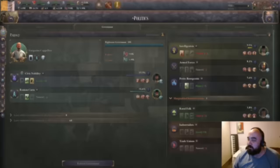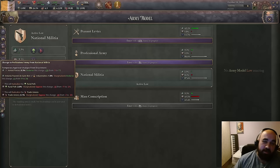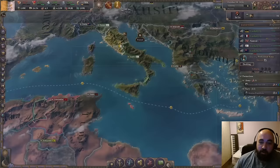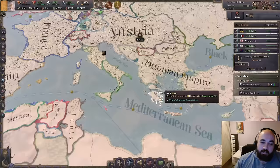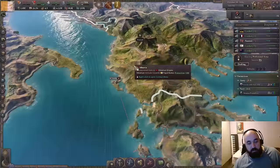Law change number two: we are going for professional army. Notably, we could have done this first because our landowner was a Jingoist before, but oh well. We will be going professional army, and then we will turn our eyes towards Greece — to avenge Pyrrhus invading Rome long ago. Except he wasn't really from Greece, he was from this region here, but we'll pretend he's from Greece. And we will go after Greece as soon as we reach above them in power rank.